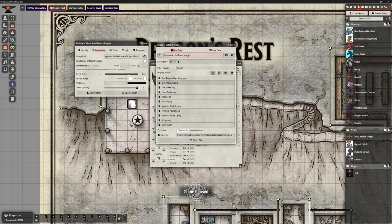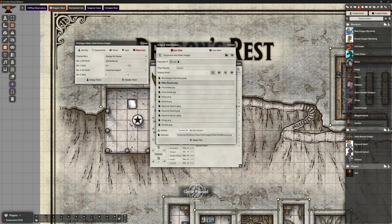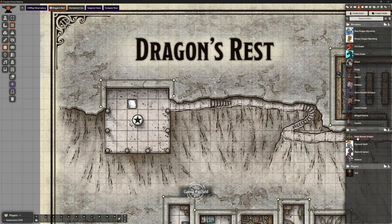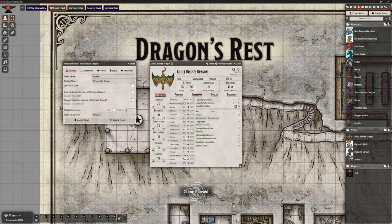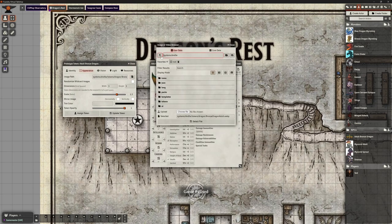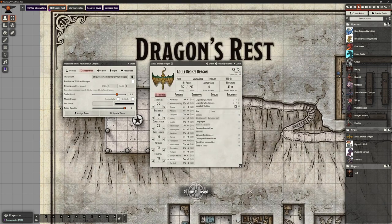No changes needed to memory image, vision, or light emission. I'll update the token. It didn't do what I was expecting — the prototype token appearance hasn't changed the image path. Not sure why that didn't work. Let me try that again — probably missed something.